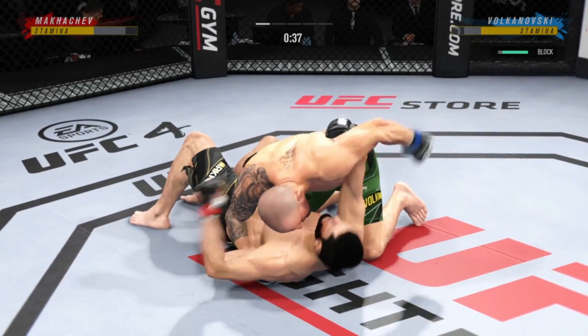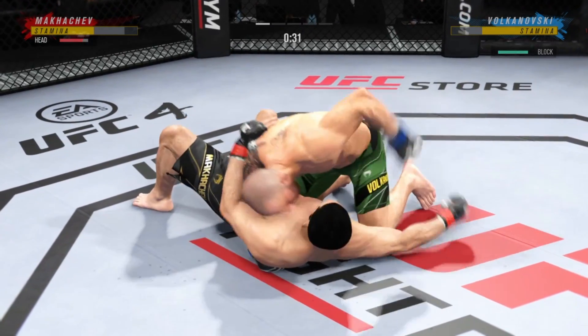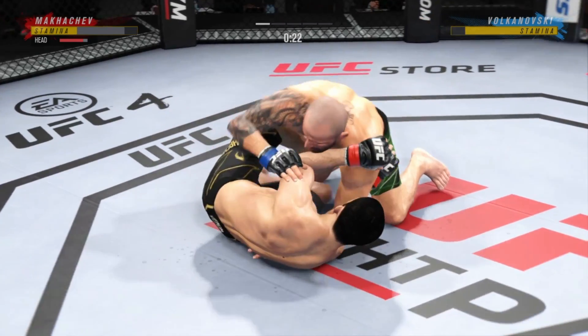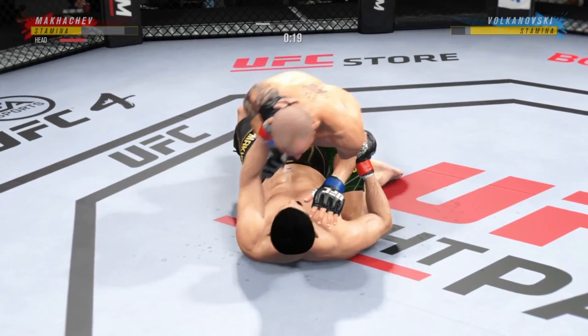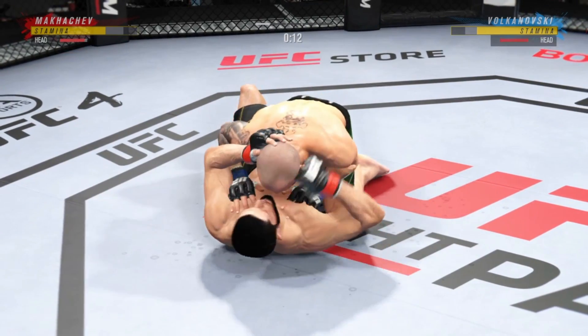Right into side control. Upper body strength figures to be put to good use here. You've got to look for his opponent to turn back into him — he should chase guillotine, but the opponent turns to the opposite side. He can take his back, throw his hooks in, try to choke or flatten him out. Just go for the finish.